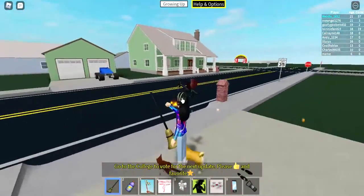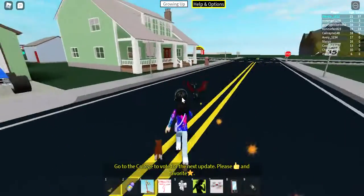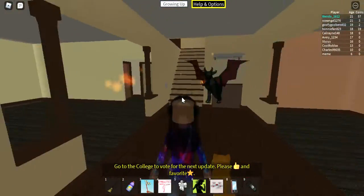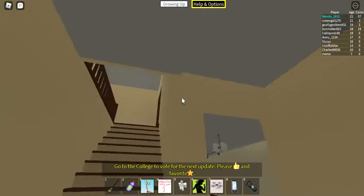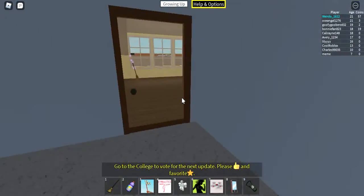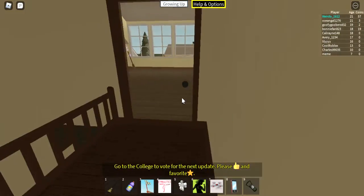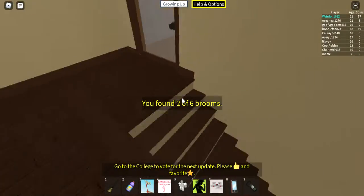By the way, once you get a broom and you leave and come back, you will still have the broom — you can only get one. So it's kind of sad, but you can only get one broom, that's why I don't have multiple. Next one is in this house, which I guess is the neighbor's house. You can either go here or here, but I recommend going out here and then you'll see it right away — two out of six brooms.